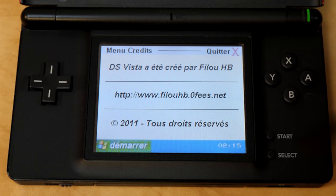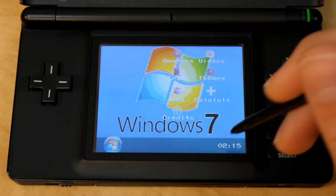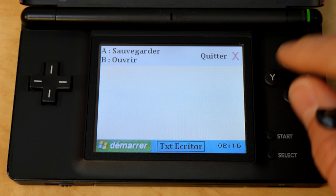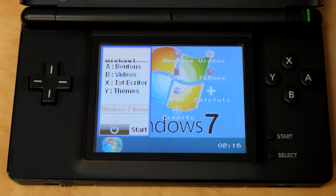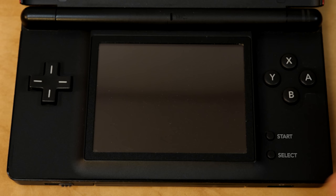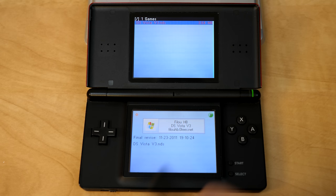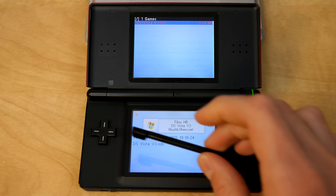Last but not least, we have Credits, which gives us the developer's website. The clock does not do anything if you tap it. The Start button — again, you cannot tap any of these options or it will just do that glitchiness at the top. But if you want to open the text editor from here, you can hit X. There are no additional options aside from Shut Down: if you hold down the Start button, it brings up a menu, and you hit A to confirm shut down, which turns off the console. Overall, it is not as complete as Wintendo's XP was — that felt a lot more put together.